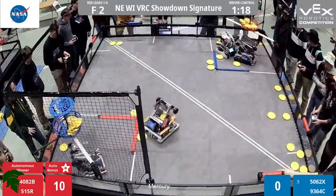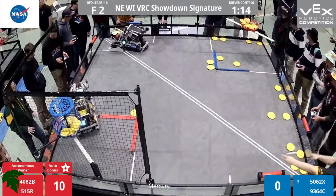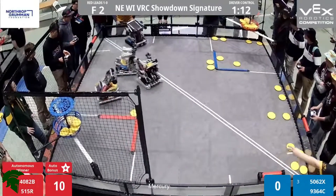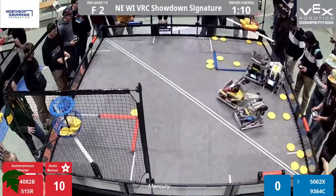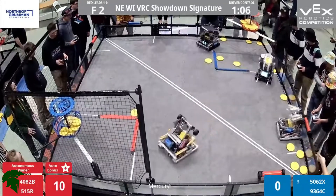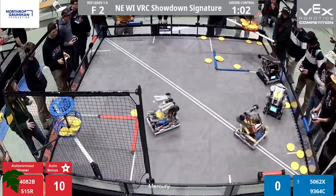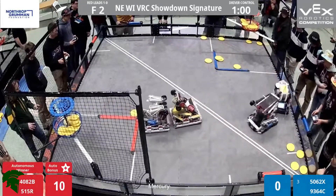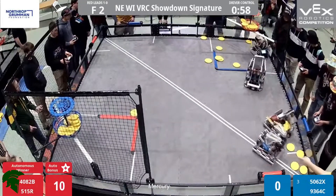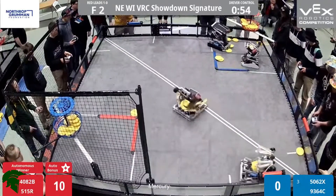50-62X has three discs up and into the basket — very nicely done from the team out of Appleton. 4082B: three up, only one goes in right there. Red having full control on the rollers right here, though one of them is actually neutral. 4082B grabbing a third disc — Freedom up and in. Xenofox going over here, three up and three in for them. This is an intense match here, folks. Blue is trying to force that rubber match, ladies and gentlemen. They're showing why.